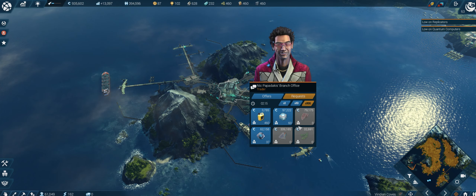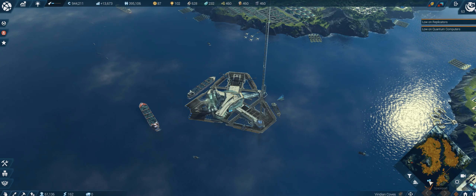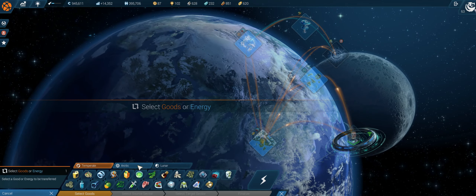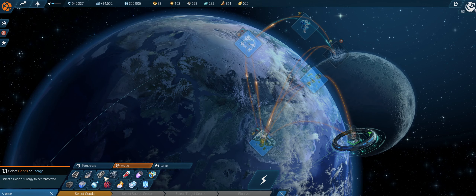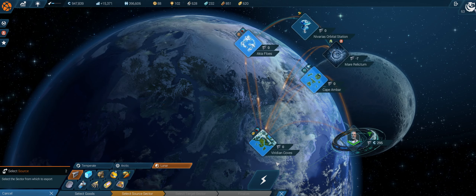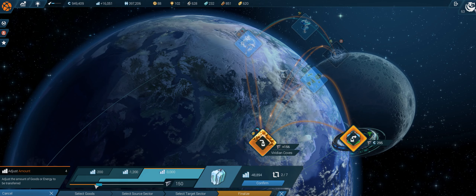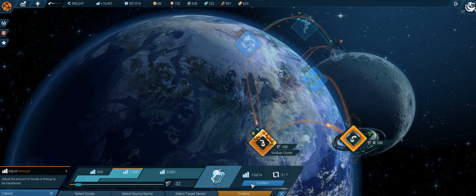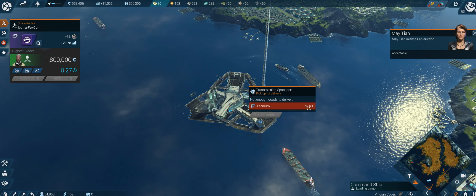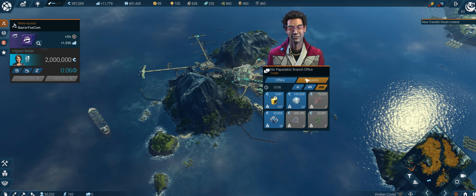Looking for titanium - I can buy that somewhere under provision of specific consumer goods. It looks like I have to import it - let's have a look. Titanium is from the moon, so I'm just going to import it. It's going to cost me quite a bit but it's only temporary. The deliveries will arrive soon - up to 120. Transfer route beginning operation.